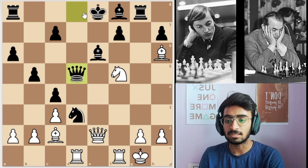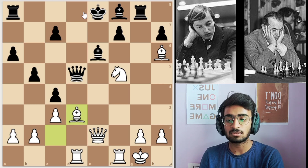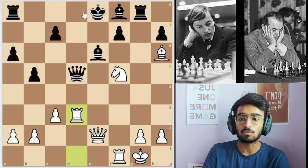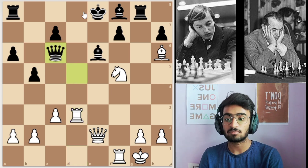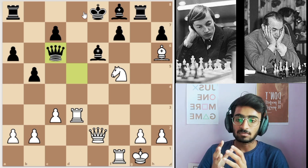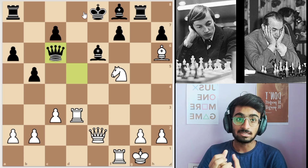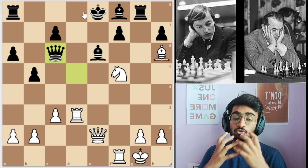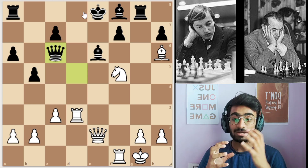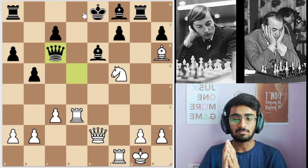Then black plays queen to d5, white takes, rook takes, and white has simply won a pawn. Now black has played queen to c6 because the queen was under attack, so he has to save the queen. But here you can see that the black king has become so weak. White's pieces are very active and completely ready to attack.